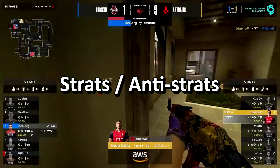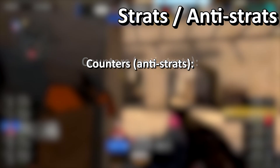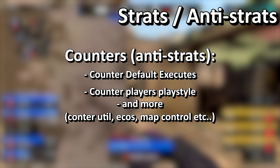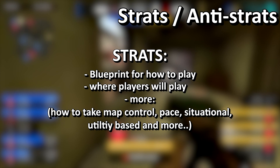Strats and anti-strats are the meta if you want to be an IGL. You must have set executes, nades, and plays to counter the strats the enemy will play. This can range from how to counter a default execute like A-site Mirage smokes, to more advanced things like: 'this player always does X outside, so let's set up a flash outside to kill him.' Strats are more of a blueprint of how you and your team will play by yourselves, while anti-strats is how you're going to play against the enemy.